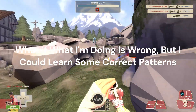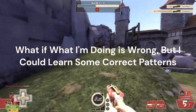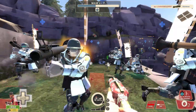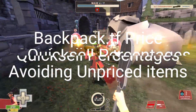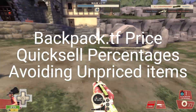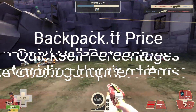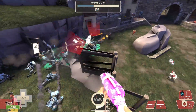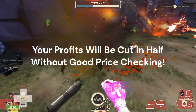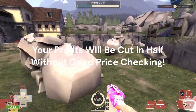What if what I'm doing is wrong, and what if there were some patterns I could use to become a pro at price checking? Imagine fumbling all of your unusual purchases because you still believe in the backpack.tf price, you still believe in quick sell percentages, and you still believe in avoiding unpriced items. And if you don't step outside of your comfort zone to learn these simple things, best case scenario, your profit margins will realistically be cut in half by the end of the year.